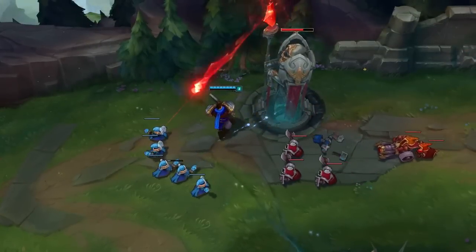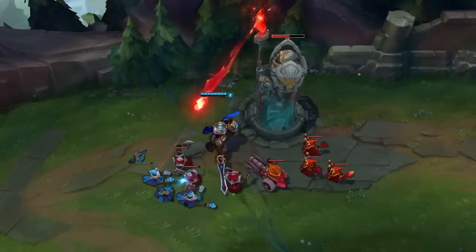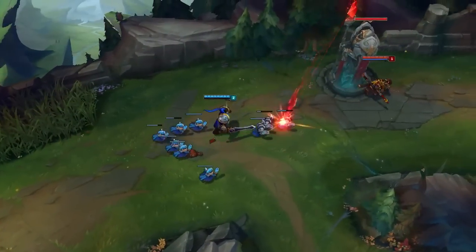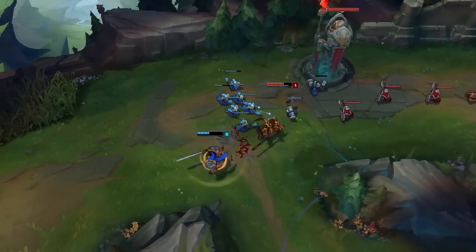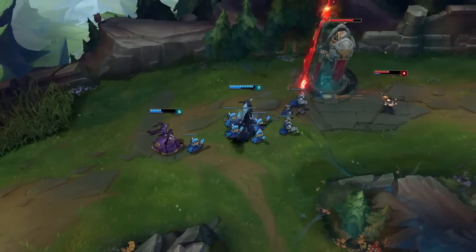Once you and your minions push up to an enemy turret, you'll have a few moments to damage it while it attacks your minions. If you're in range of the turret without any minions around, it will attack you, so beware of your position. Also, if you attack an enemy champion while in range of the turret, it will change its focus to attack you, even if your minions are around. Working with your minions to siege enemy turrets is your main objective if you're looking to crack their base.